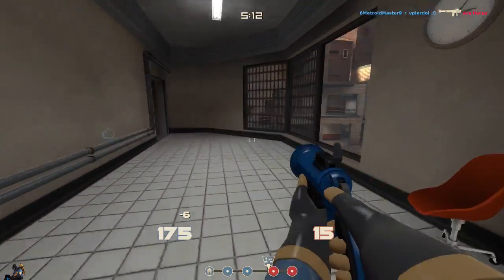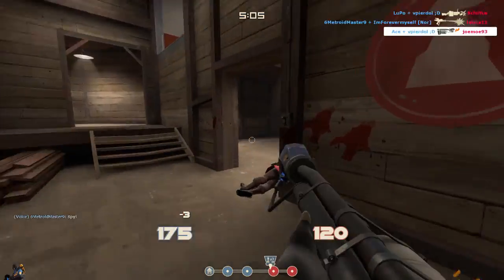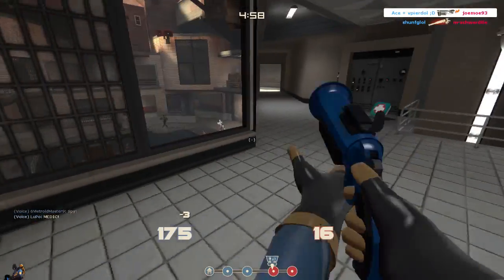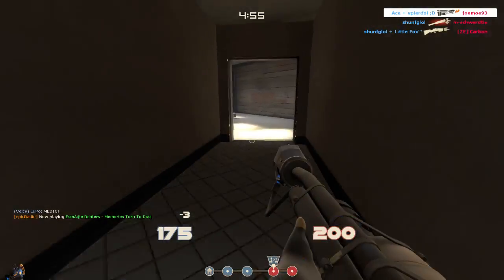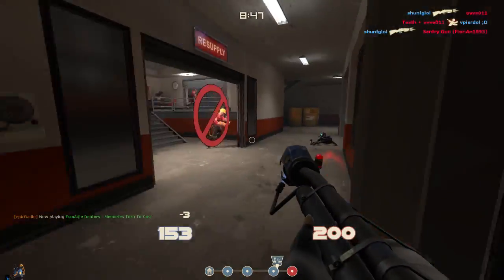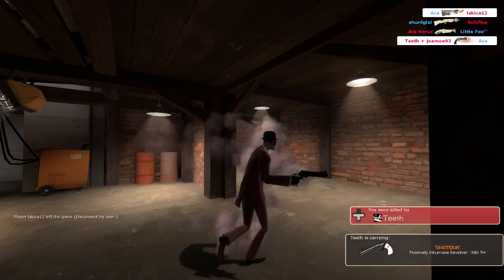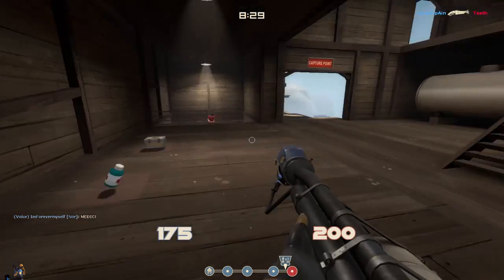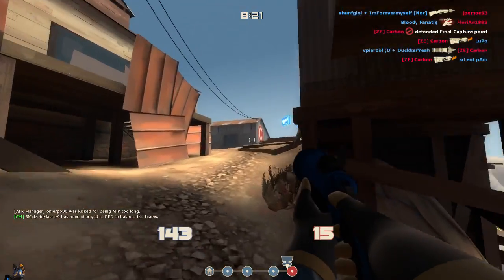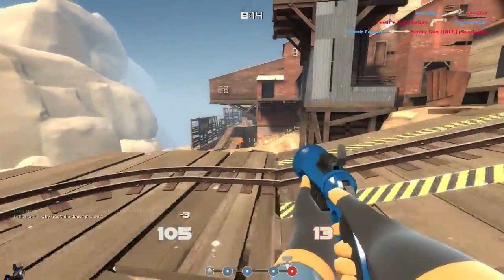The Backburner is not really a weapon meant for airblasting a lot, so I can understand the tradeoff — it's designed for flanking people, right? Unfortunately, if you're fighting against decent to reasonably skilled players or higher, they will have some situational awareness. And if they know the Backburner's stats, they'll know airblasting is a problem for a Backburner Pyro. So reflecting projectiles against a Soldier, Demo, or even a Huntsman Sniper becomes a real issue and will be used against you.